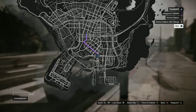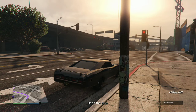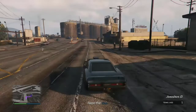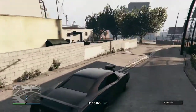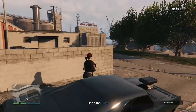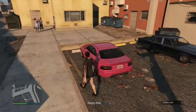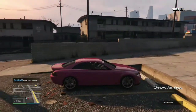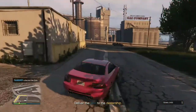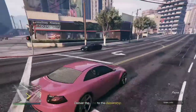It says repo the Zion, which you can see is right there — it's very easy to get to, basically a straight line all the way there. Once you guys get there, go ahead and creep up really slowly and park your car on the other side of the wall so they don't see you. Put your weapon away if you have one out. Casually walk up to the pink car and get in it, then just reverse and drive out of there. You may have some cops and people after you — go ahead and lose them, then go back to the dealership.